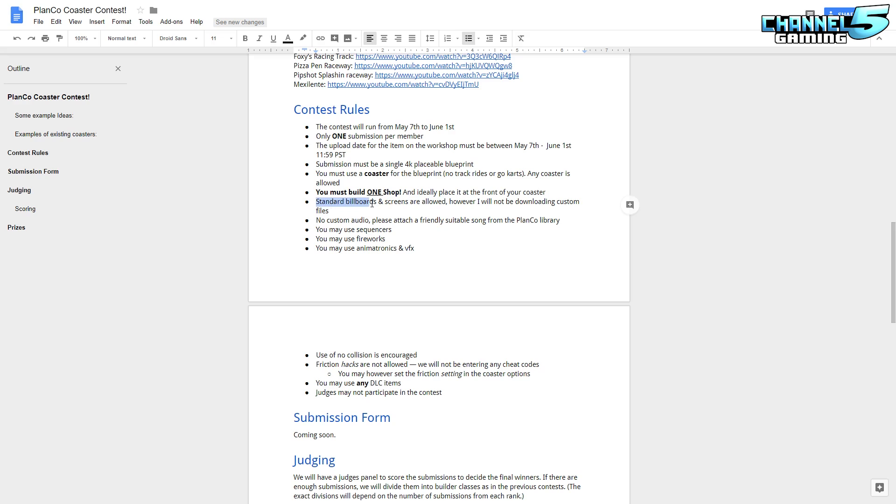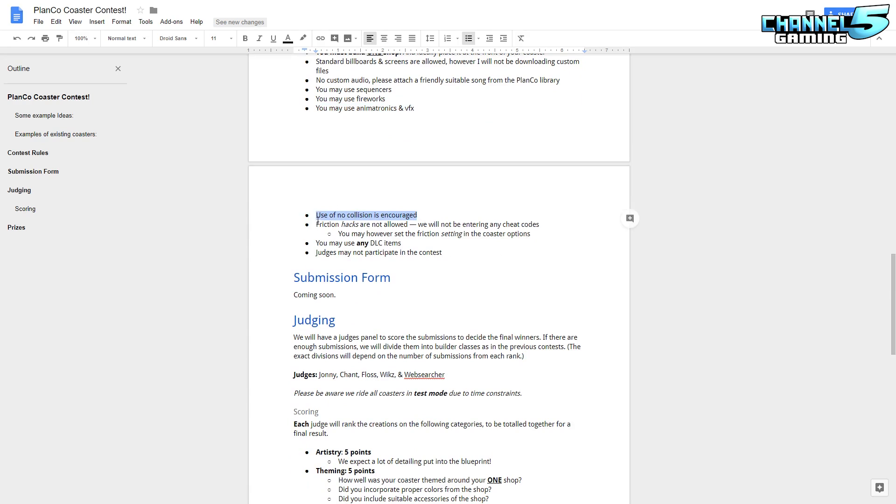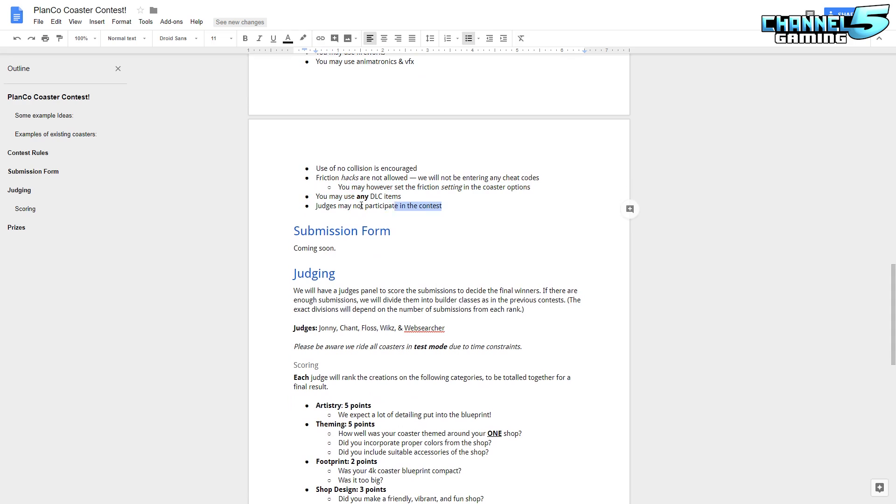Not all three Golpies are allowed here — just one. Standard billboards and screens are allowed, however I will not be downloading custom files. So if you want to use a TV with an in-game Planet Coaster thing you can do that, or just leave them black, but I will not be downloading custom images. No custom audio. Please do attach a friendly suitable song from the Planko library — this is quite important, don't forget your music. You may use sequence serves, fireworks, animatronics, and VFX — I highly encourage all that stuff. Use of no collision is also encouraged. Friction hacks are not allowed; we will not be entering any cheat codes. There is a friction setting option on the coasters though — you can tweak that as long as it saves with your blueprint. You may use any DLC items, and judges may not participate in the contest.